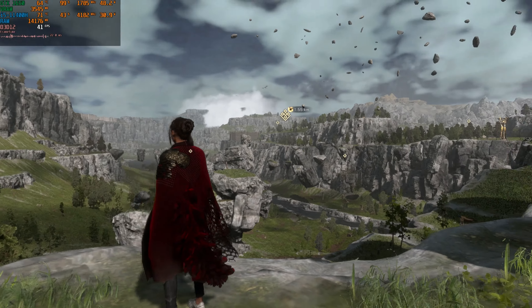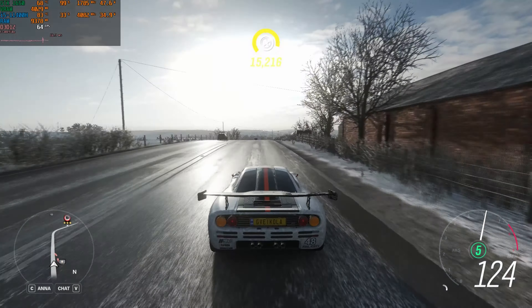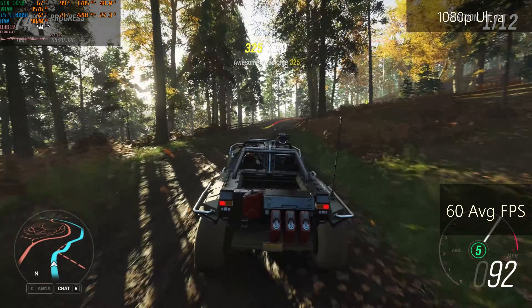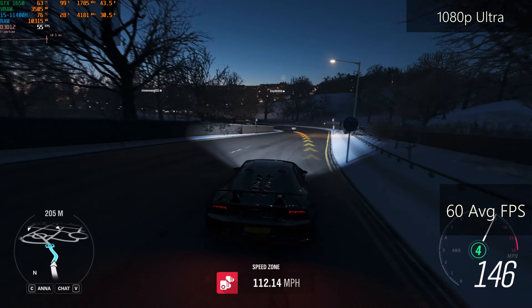The next game we'll be testing is Forza Horizon 4. Thousands of players are still visiting this game every day, including myself. Here I'm using the ultra settings preset, and while playing I'm getting 60 FPS on average, which is more than enough for a racing game. At night, while driving to the city, the frame rate is great and nothing bothers me while playing with those beautiful visuals.